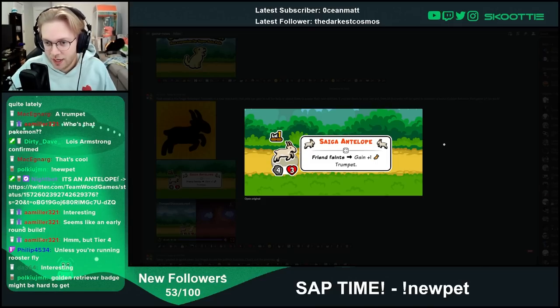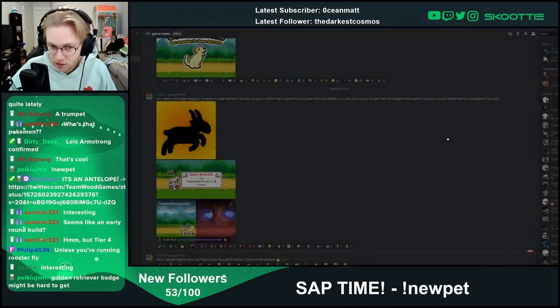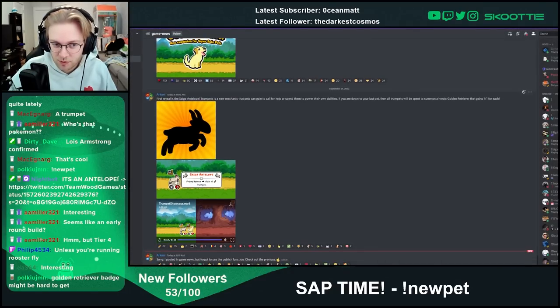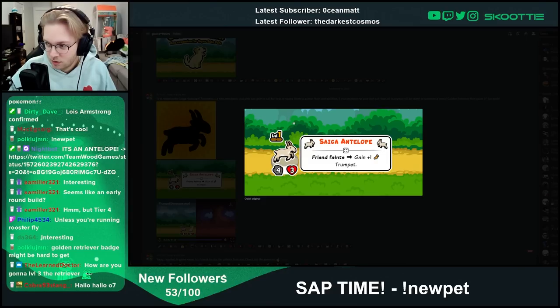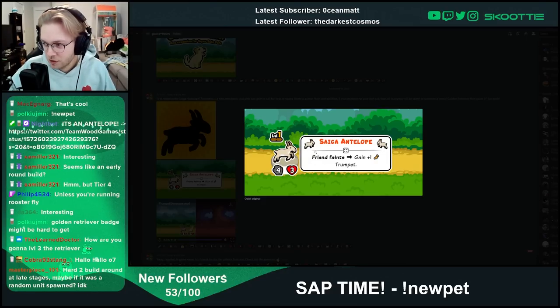The Golden Retriever badge — how do you get a Golden Retriever if it's only going to be summoned from trumpets? You're going to have to have the Antelope, and then two pets total on your team. You'll have to pill one pet to get a trumpet, and then you're just going to have the Antelope, and then the Retriever is going to spawn.